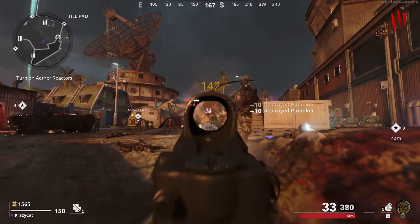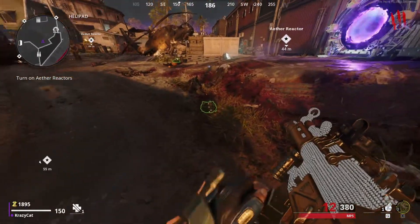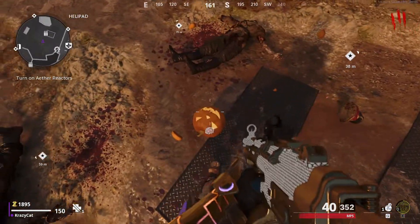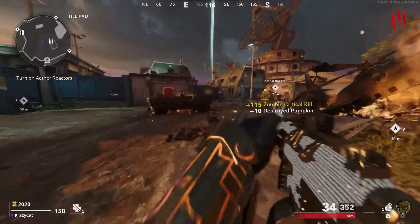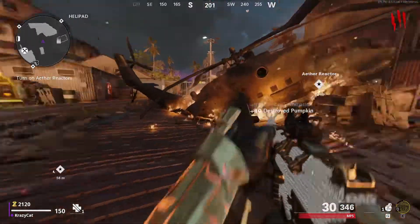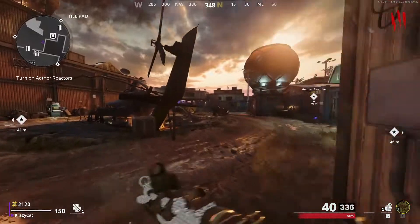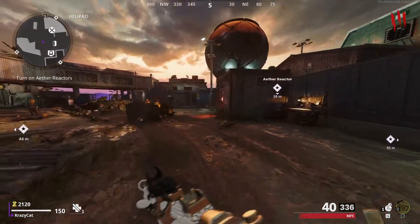I have to mention this new Halloween update is actually very cool. These pumpkins will randomly drop off the heads of the zombies and it'll drop as an actual item you can pick up. It'll be legendary, and you can get some really good stuff from them — ammo, pack-a-punch, damage level-ups. There's lots you can get from it, so I actually really enjoy it.